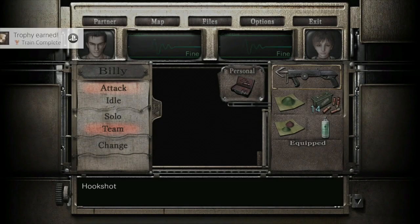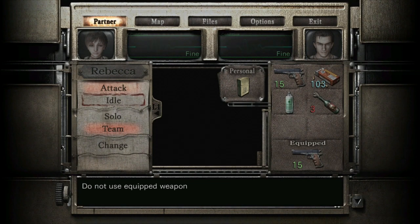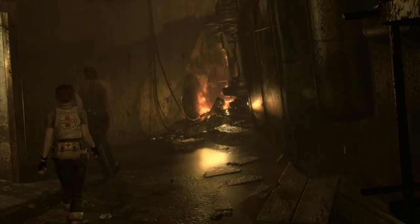Straight after this cutscene begins, open your inventory - it's easier to do it this way, if you try without you might get muddled up or Billy might waste ammo. Choose your partner and put them both on idle - Billy's on idle and Rebecca's on idle as well. What that means is when your teammate is beside you they will not use ammo. Once done select team in the menu, then switch to Billy.